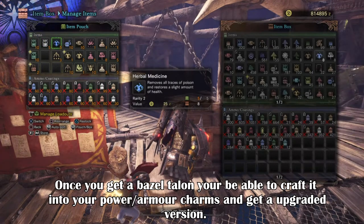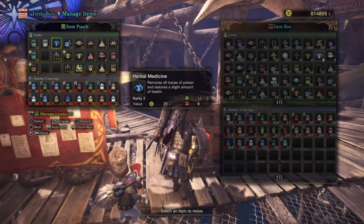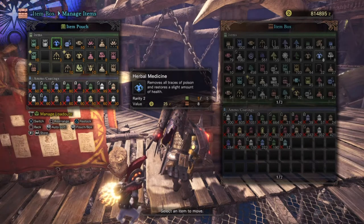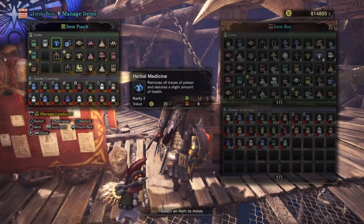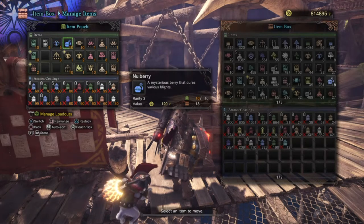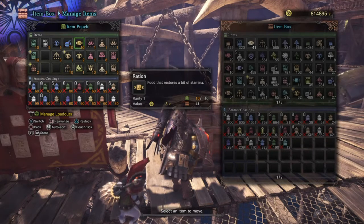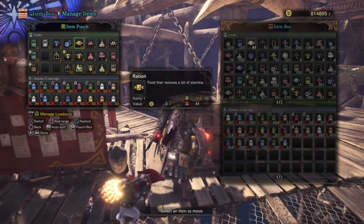Next you want to bring some traps such as trap tools, shock traps, and pitfall traps. These will come in handy for stopping the monsters to give you some breathing room to capture them when they go back to their nest, or allow you to do extra bits of wild damage. You also want to bring some sling ammo like flash bombs and flash bugs, and also dung bombs. The dung bomb will be the most reliable item here, as it will push away a second Basil from the same area you're in, while flash bombs will stun the monster for a few seconds so you can either fight back or rearm yourself.